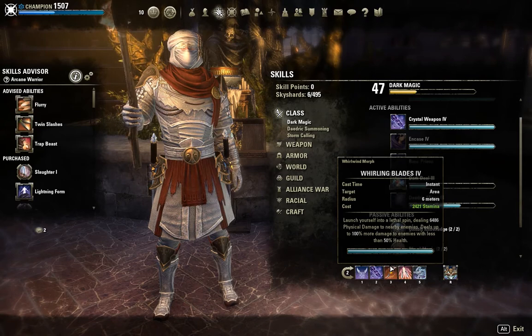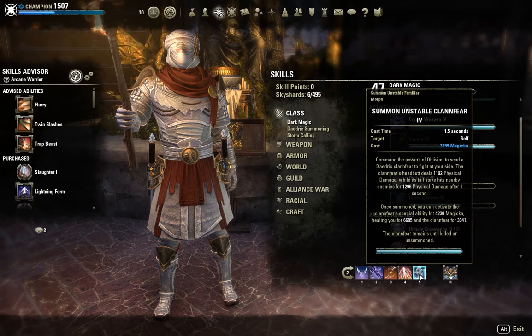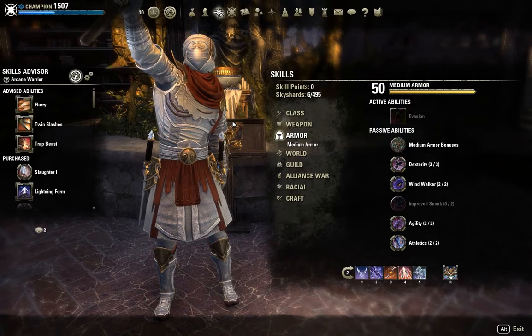Whirling Blades is a very nice AoE damage-dealing ability. We're also using Deadly Cloak for a little extra AoE. The Unstable Clannfear — I have no idea how to pronounce it, honestly — and Storm Atronach round out the bar. Again, you can go with whatever you want; if you like a dual-wielding ultimate, go with it. It's up to you. We're also using medium armor, which I'll get to in a second.